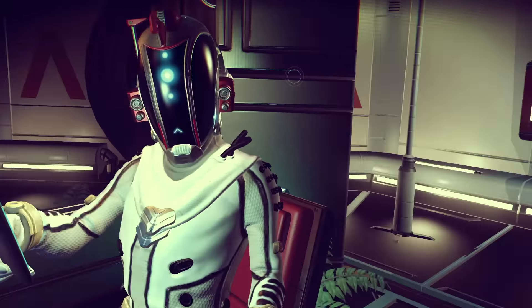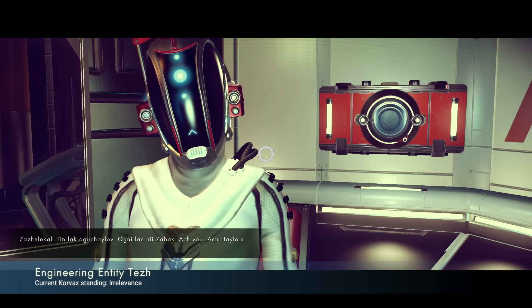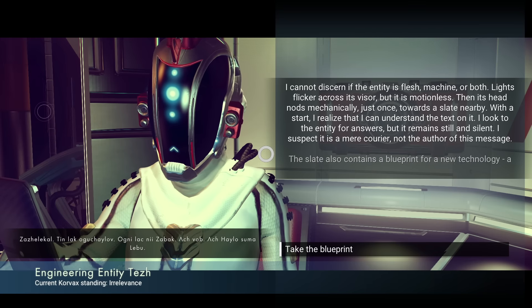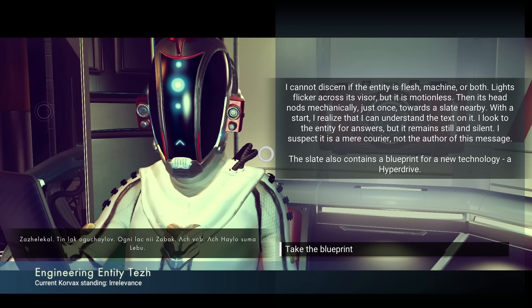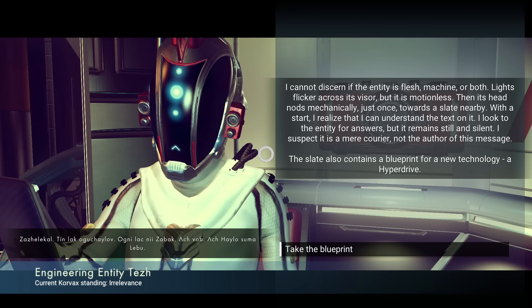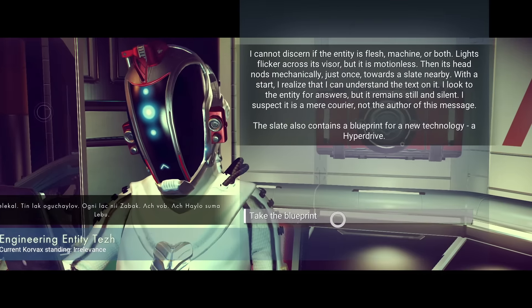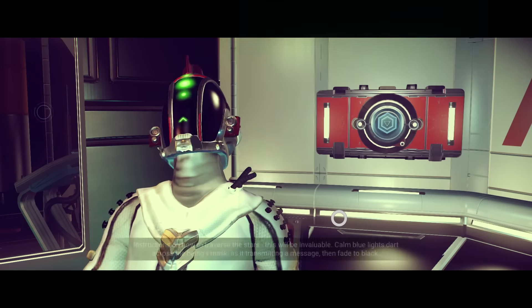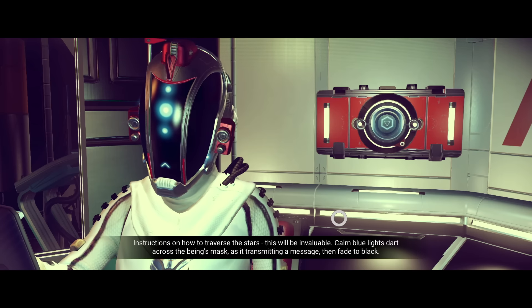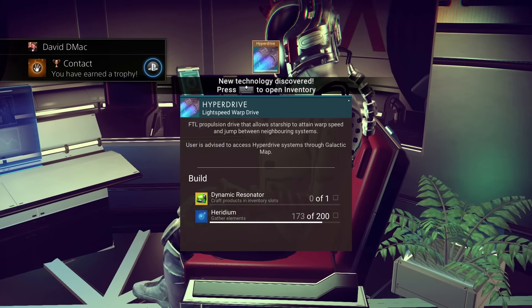We found the second spot that the beacon told us to go to. All you have to do now is talk to the guy and he will give us the blueprint — simple as that. Also, if you look around in that spot, most likely you will have a toolkit on the wall as well. I went ahead and upgraded my toolkit from five slots to seven slots with a better laser beam.